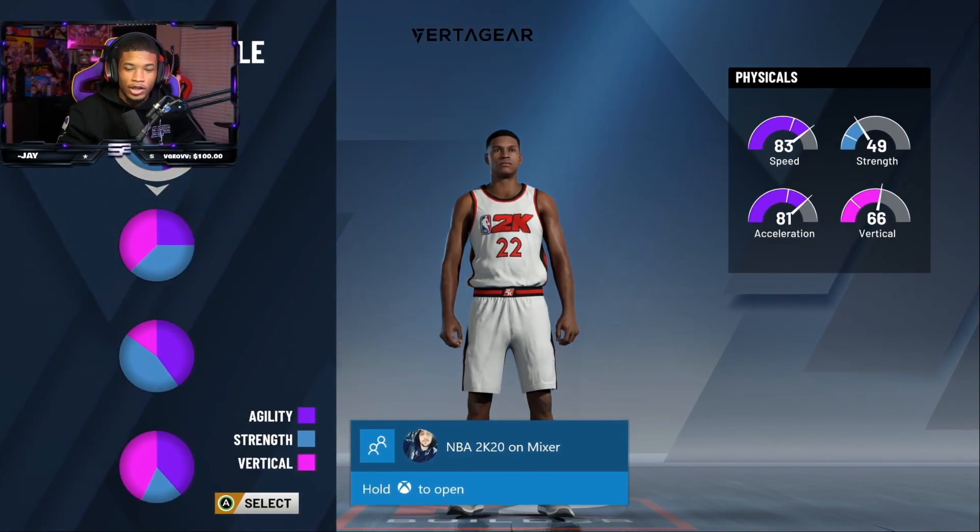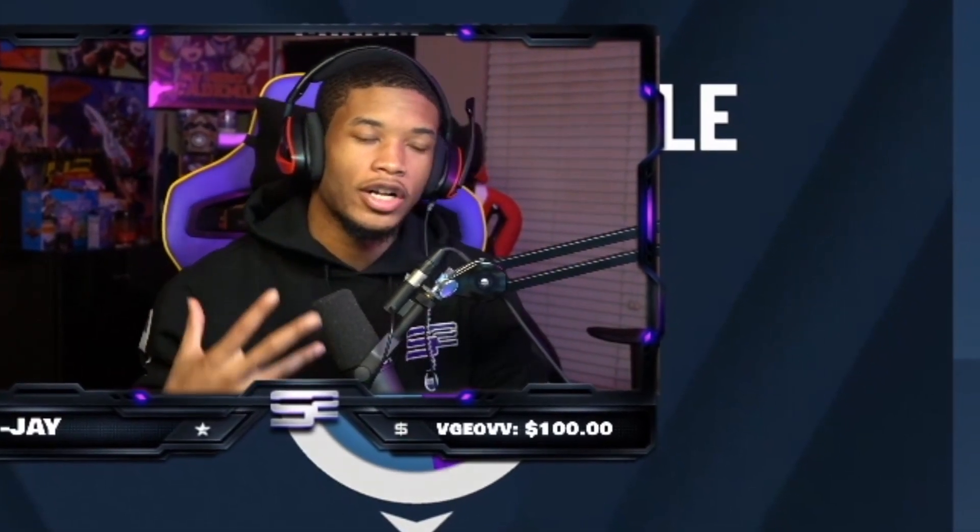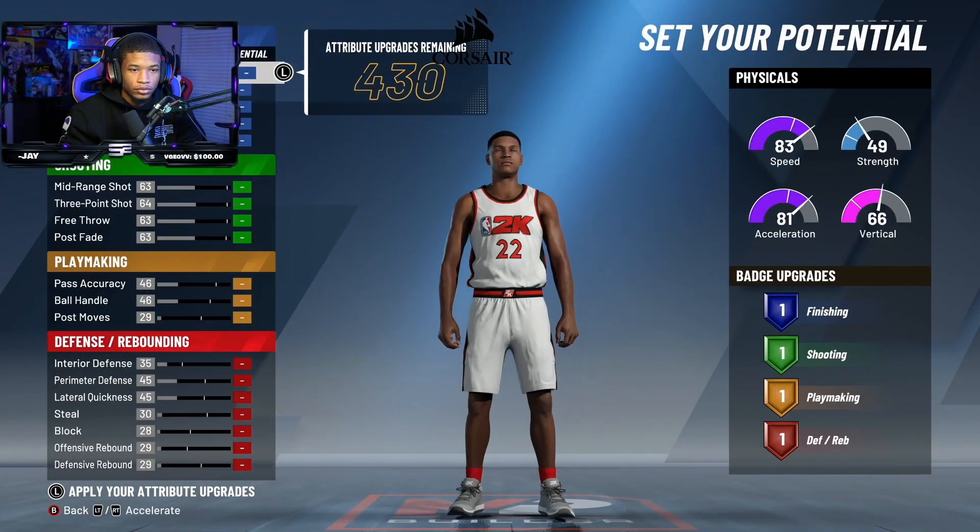Alright, so I'm going with this one because I want to be as fast as I can possibly be. The build that I'm trying to go for is sort of a Clay Thompson type build. I want to be running off screens and just lighting people up. That's my goal here. If I can get better than that, then we're good.